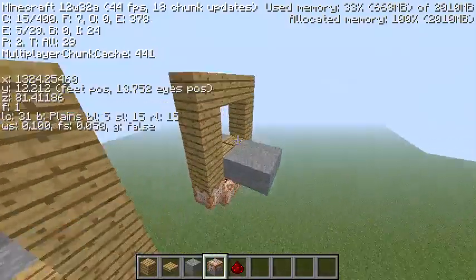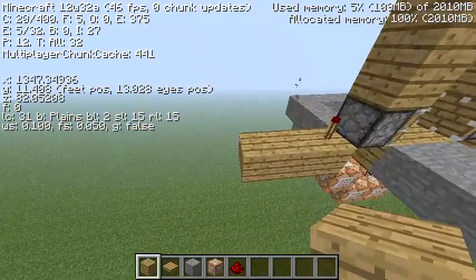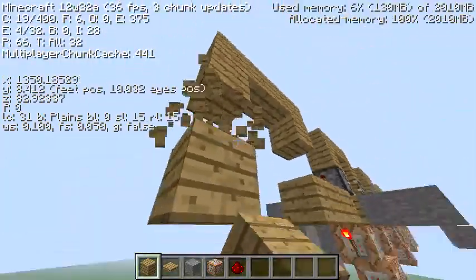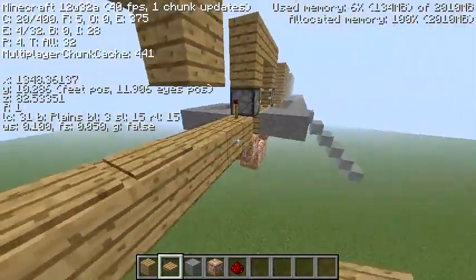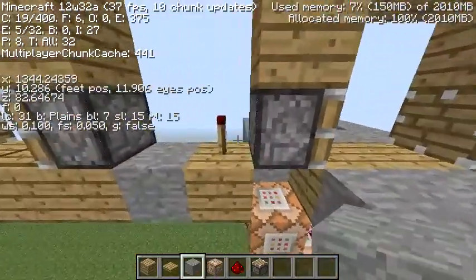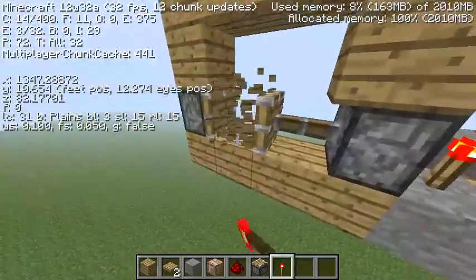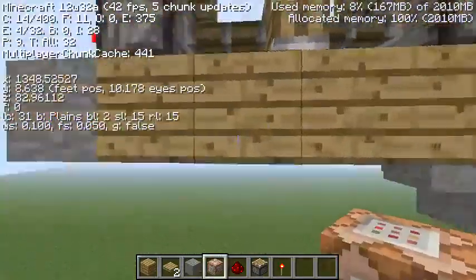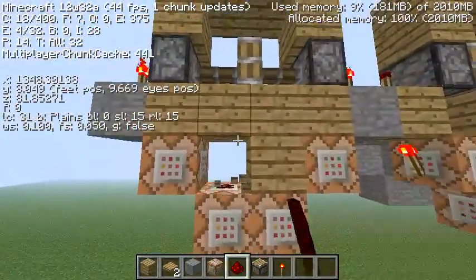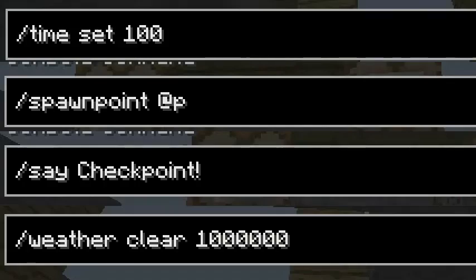To make the piston-style version, build the frame like that, then put two pressure plates. Get some regular pistons and put them there, then get any type of block and place it there. Place the pressure plates last — that would be a good idea, actually. Then place the redstone dust and set the commands like so.